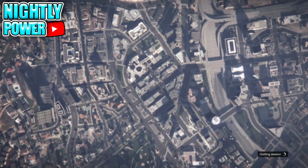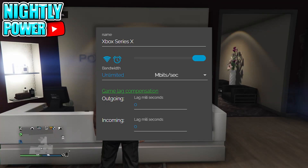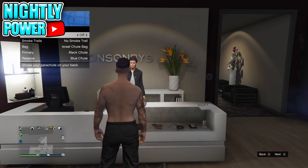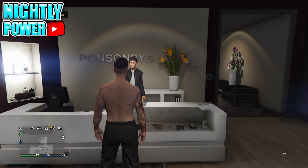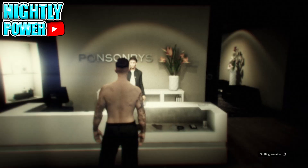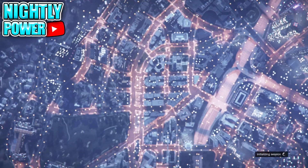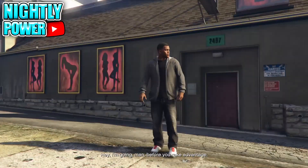Now go back onto NetCut and press the Wi-Fi icon. Then go back onto console 1 — remove the parachute and wait for the orange loading circle. Then go into story mode. When you load up into story mode, start up an invite only session.